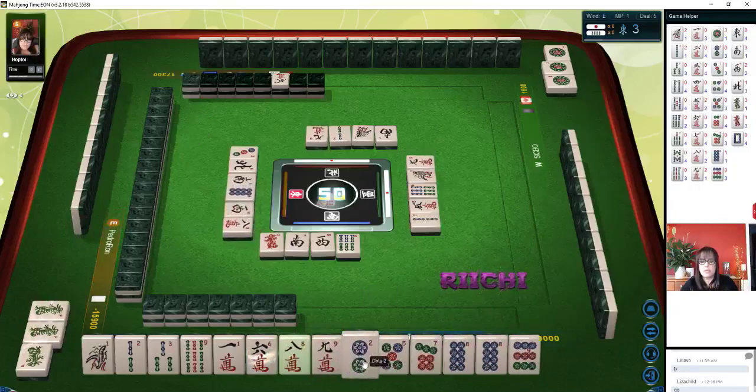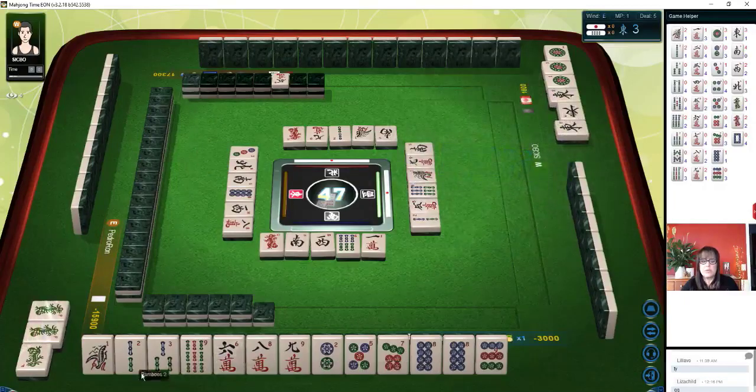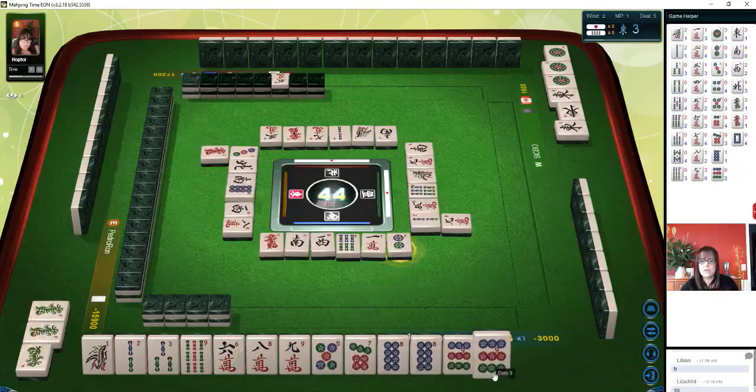Let's get rid of one crack. Six crack is dora — that's why I wanted to keep it. I was thinking we could still play Junchan. It's really six-one, half-dozen the other because Junchan is two han. Pinfu, riichi, dora would be three. East wind. Let's stay concealed and see if we could do pinfu using dora.